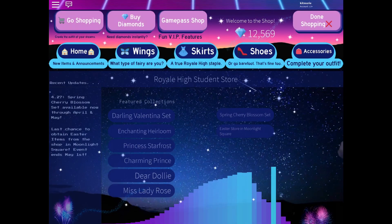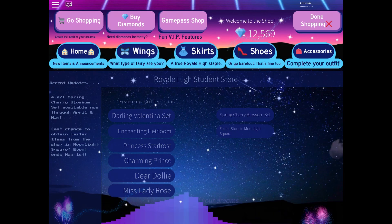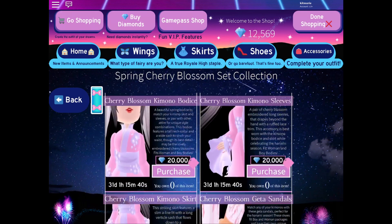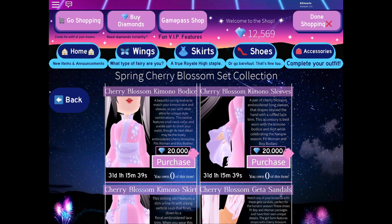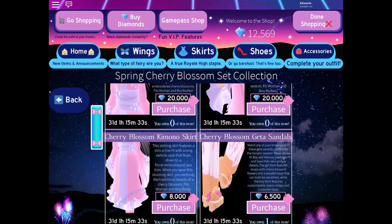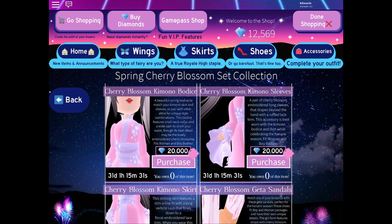In this shop you have all the sets, and you have the Spring Cherry Blossom set. You can see we have the Cherry Blossom Kimono, the Cherry Blossom Skirt, and the Cherry Blossom Kimono Sleeves. All of these cost 20,000 diamonds except for the skirt — the skirt only costs 8,000 diamonds, so I'd definitely try to get your hands on that.